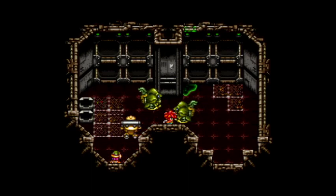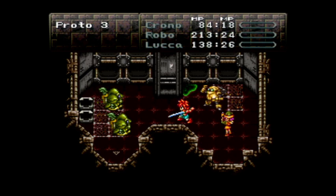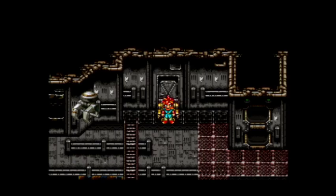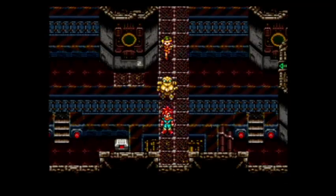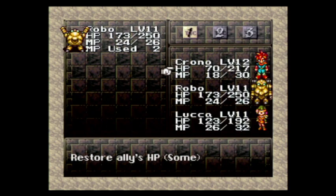Oh god — never mind, I guess I'm attacking them again. All right, we're back. Chrono got a level — so that's a good thing. Wait, let me go ahead and heal them up. I'm going to go ahead and start using Robo's cure beam — oh hell yeah, use him from now on. There we go, yeah that'll work.